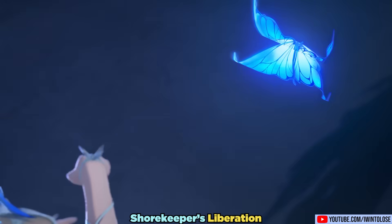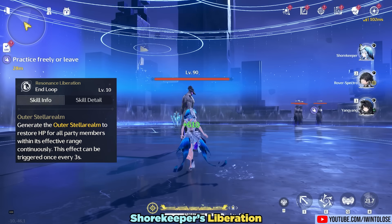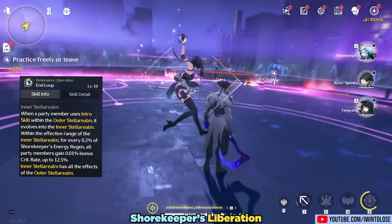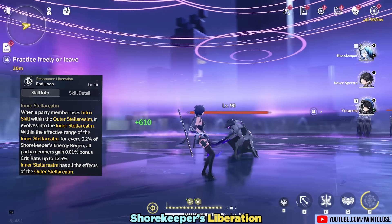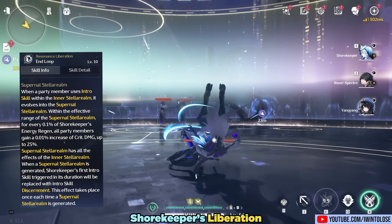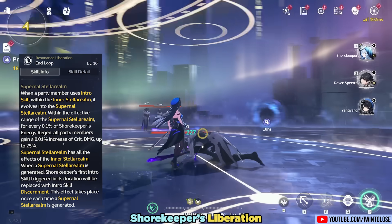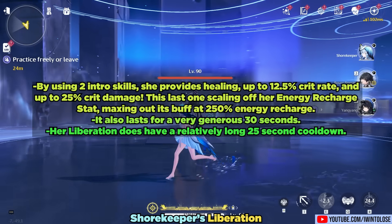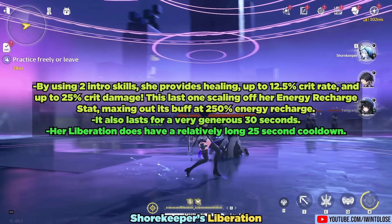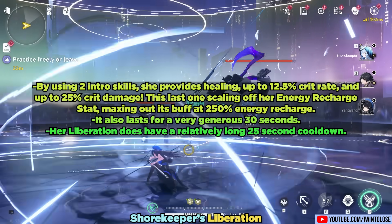Finally, we have her liberation. After an incredible animation, she summons the Stella Realm — or as I'll just be calling it, a shiny circle. This shiny circle starts off blue, which simply provides some healing. Then by using an intro skill, it turns into a purple shiny circle, providing up to 12.5% crit rate to the entire party. By using another intro skill, it turns into a gold shiny circle, additionally providing up to 25% crit damage to your entire party. So in total, by using two intro skills, her golden shiny circle provides healing, up to 12.5% crit rate, and up to 25% crit damage. This crit rate and crit damage buff scales off of her energy recharge stat, maxing out at 250% energy recharge. It lasts for a very generous 30 seconds.